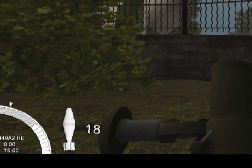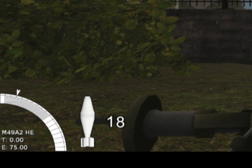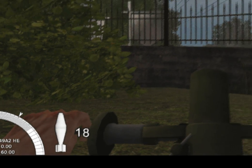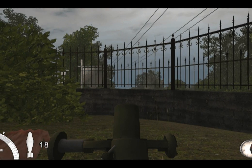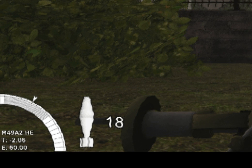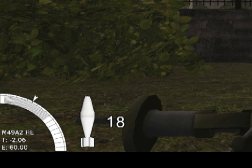While operating a deployed mortar, in the lower left corner of your screen will be a readout of your current elevation, traverse, and pending round type. To adjust the elevation of the mortar, use the forward and backward keys. To adjust the traverse of the mortar, use the strafe left and strafe right keys. To switch between high-explosive rounds and smoke rounds, press the switch-fire mode key.